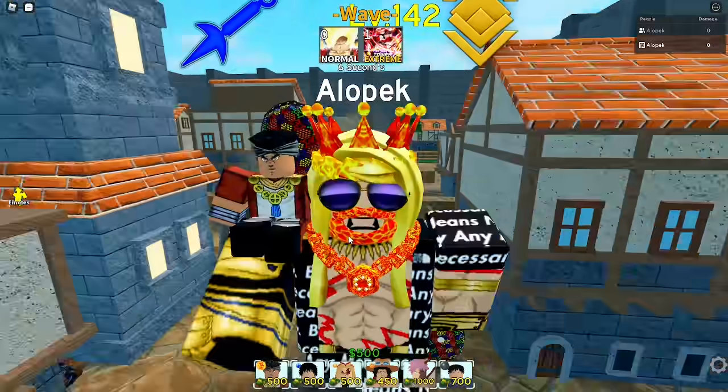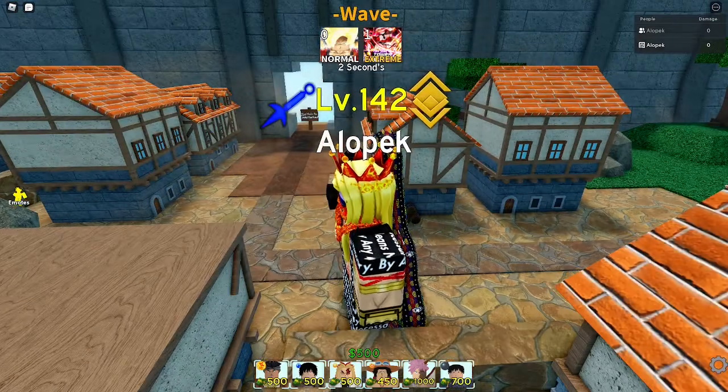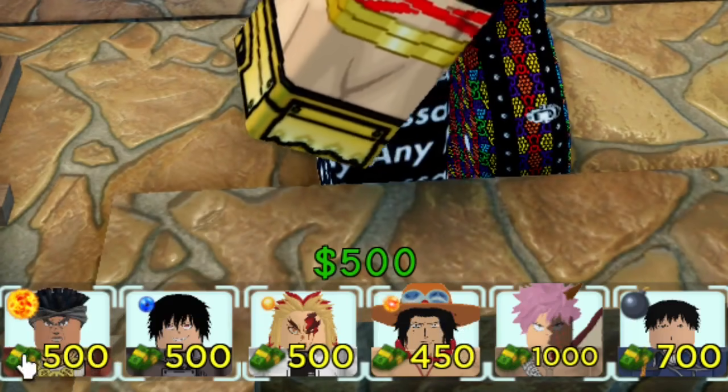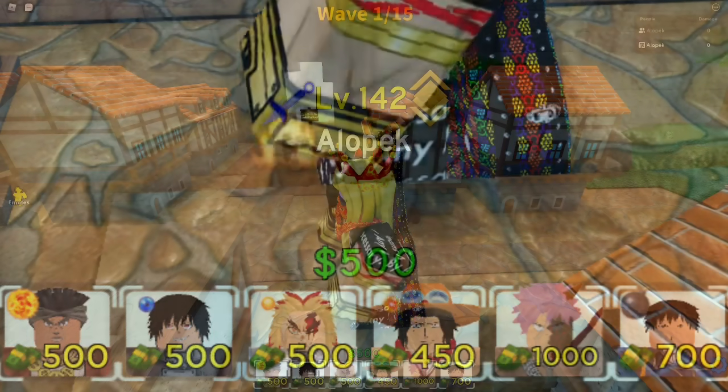Alrighty guys, we are doing burn units only, so let's quickly go through the roster. We got Burn Magician, we got this weird dude, we got Rengoku, Ace, Natsu, and Roy Mustang. Burn Magician and Ace — also Abdul, Muhammad, and Ace — they're going to be the carries. So let's see how we do guys.